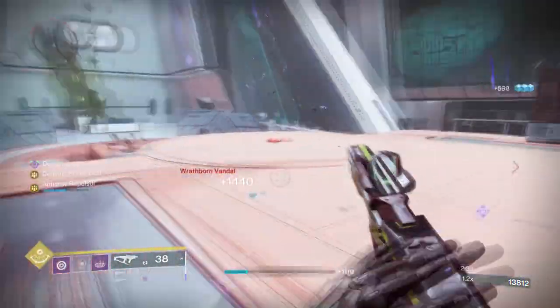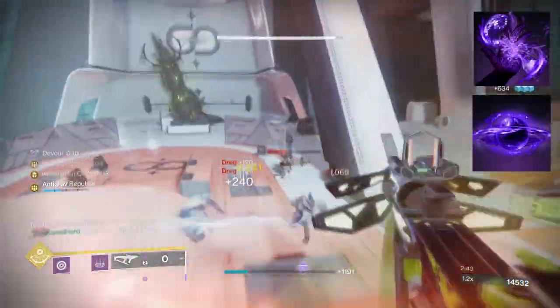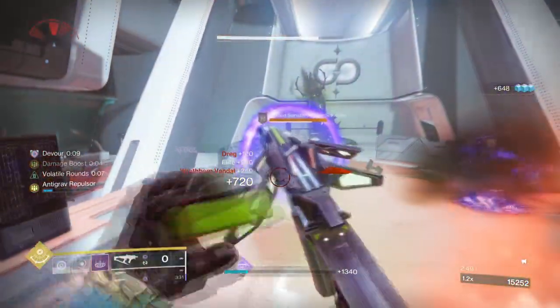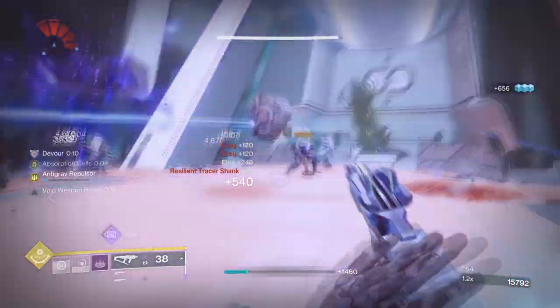To start, you're going to want to have Feed the Void, so each time you defeat a target with Void abilities you will get Devour. Then you want Choir of One so that each time you place your rift down and hit a target, you will send out a Void Soul that will drain enemies and grant you grenade and health energy back while also weakening targets.